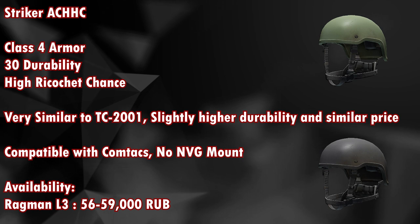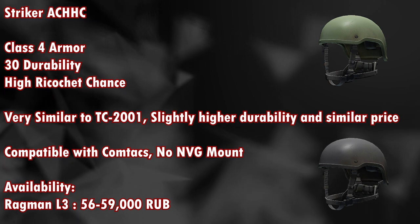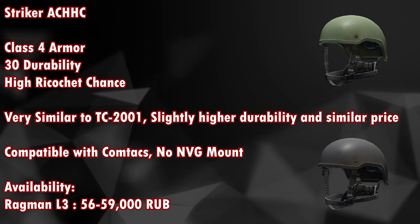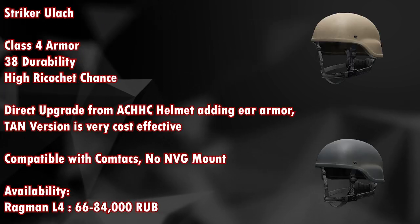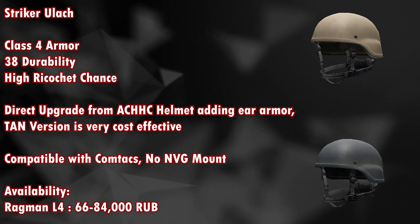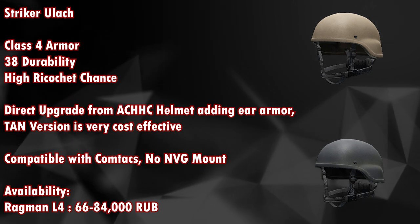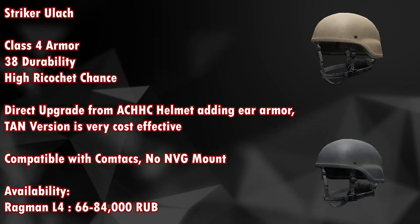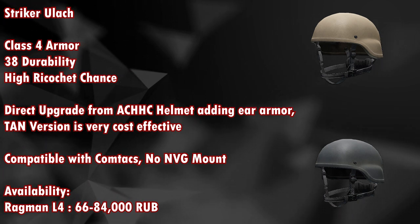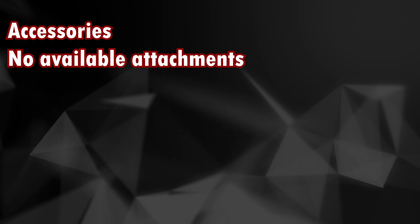The Stryker AC-HHC is a class 4 armor with 30 durability and a high ricochet chance, very similar to the TC-2001 but with slightly higher durability and similar price. It is compatible with Comtacs but has no NVG mount, and is available from Ragman level 3 for around 56,000 to 59,000 rubles with no available attachments. The Stryker ULAC is a class 4 armor with 38 durability and a high ricochet chance — a direct upgrade from the AC-HHC adding ear armor. The tan version is very cost effective, compatible with Comtacs but no NVG mount, available from Ragman level 4 for 66,000 to 84,000 rubles with no attachments.